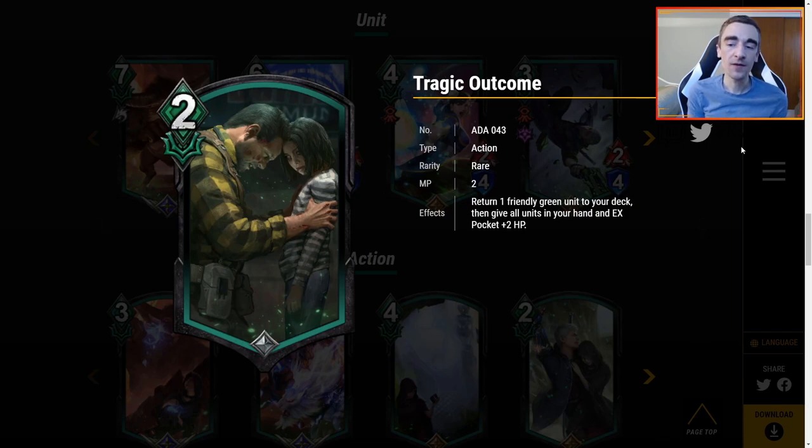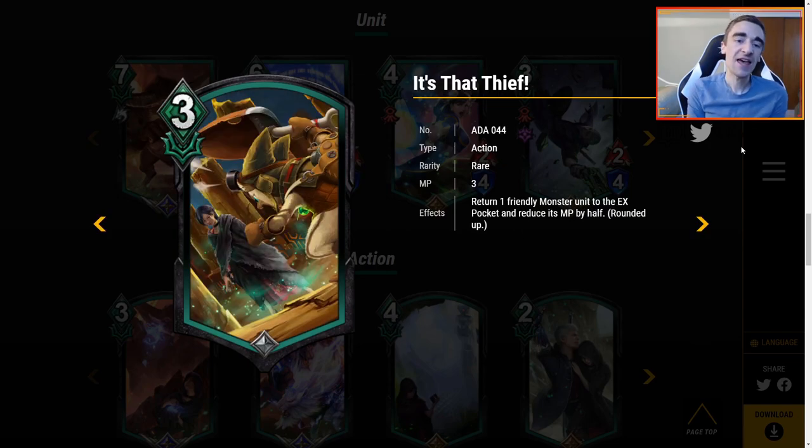Tragic Outcome — 2 MP. Return one friendly green unit to your deck, then give all units in your hand and EX pocket plus 2 HP. That's all of your units, a lot of HP for just 2 MP. Yes, you're bouncing that unit to your deck — not your EX pocket — but let's say it's a Feline that's about to die, you do Tragic Outcome and then that unit is throwing around a lot of HP, which can go a long way. Tragic Outcome has that magic 2 MP cost that always makes me a little more intrigued.